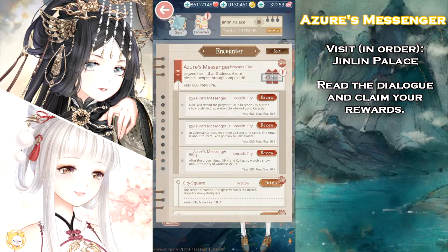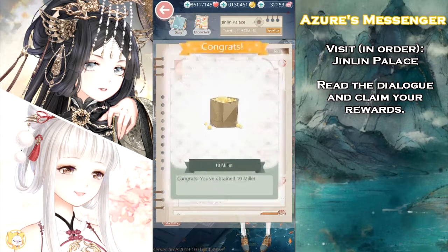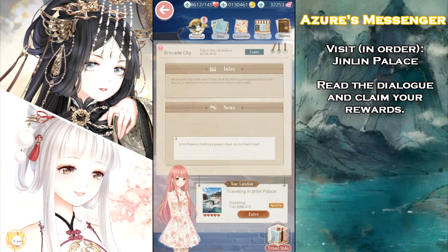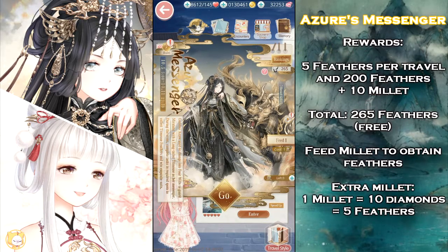When you're done, click the Encounters icon to claim 200 event currencies and 10 Millet. You can see the event icon in the Traveling Main page now. Click it and use the Millet you just received to unlock the Feet feature and get the last 50 free event currencies. With all the stages complete and the free Millet exchange, you should now have 265 event currencies.